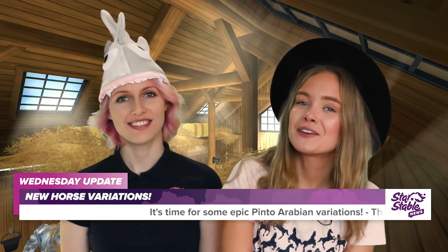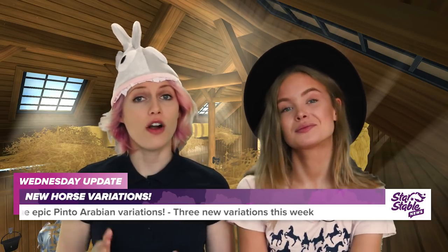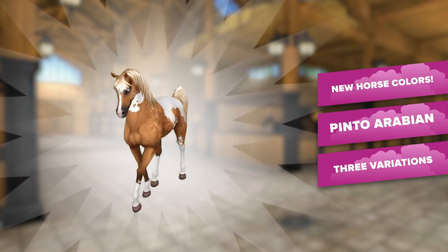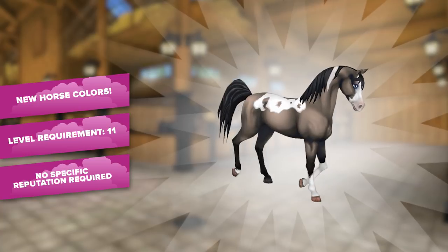The last four-legged friends to enter the island of Jorvik were the beautiful Pinto Arabians. Jacob at Goldspur's farm on Jorvik thought it was about time to give the Pinto Arabians some new beautiful friends. Check this out! The new Pinto Arabian variations come in three new colors this week. These are some cheeky horses who need an experienced level 11 rider.